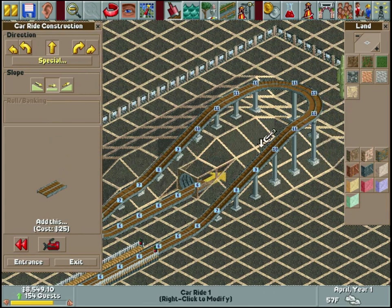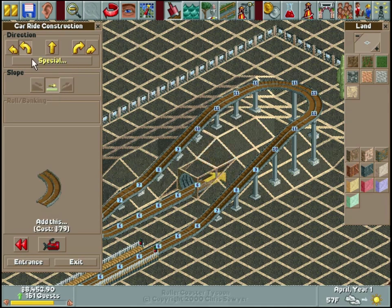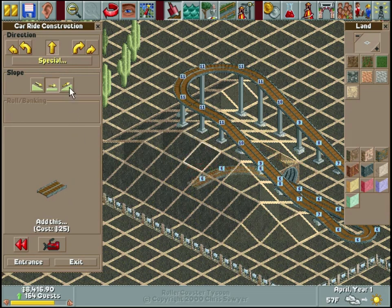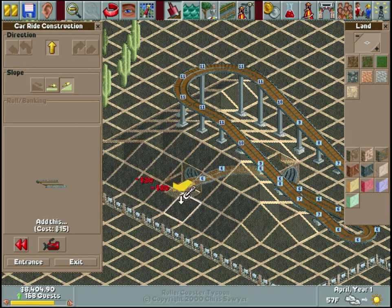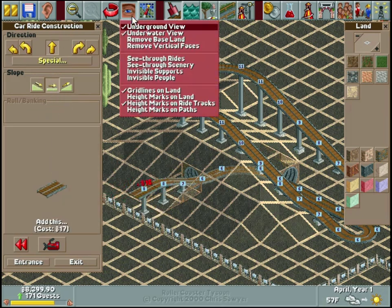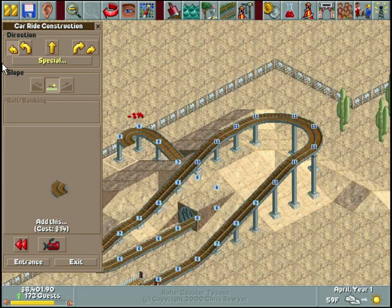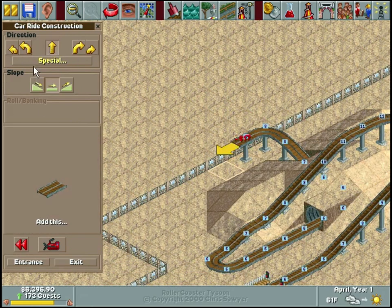The height markers on the tiles show we're at six - you can go all the way down to zero, but that's as low as you can build your rides. Let's rotate our view to see what we're doing, and you can see it highlights the tile we're currently on. We'll bring this up and out - beautiful. Let's uncheck underground view. I think that's all the land manipulating we're going to be doing.